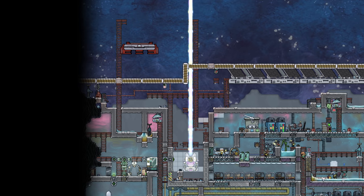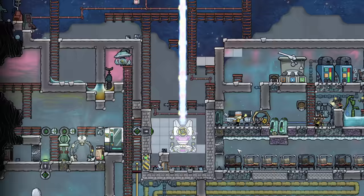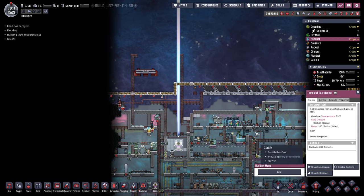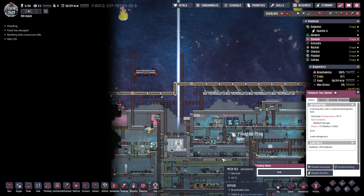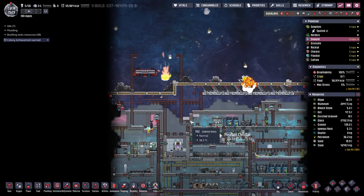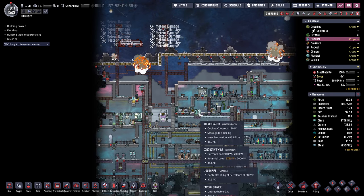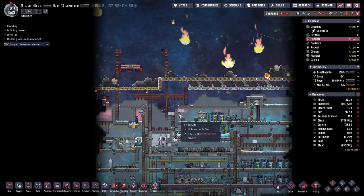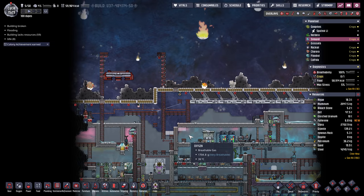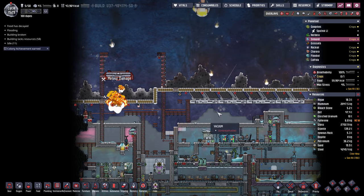Oh, there it goes. Look at that thing, pretty crazy. Getting a close-up of it in action. Pretty cool. But then you get the meteor shower, which is pretty extensive. I tried it out without the bunker doors and it completely destroyed my colony. But we're protected with the bunker doors and bunker tiles. My landing pad I'm going to have to rebuild, and these ladders. We're going to speed it up here because this thing takes a while.